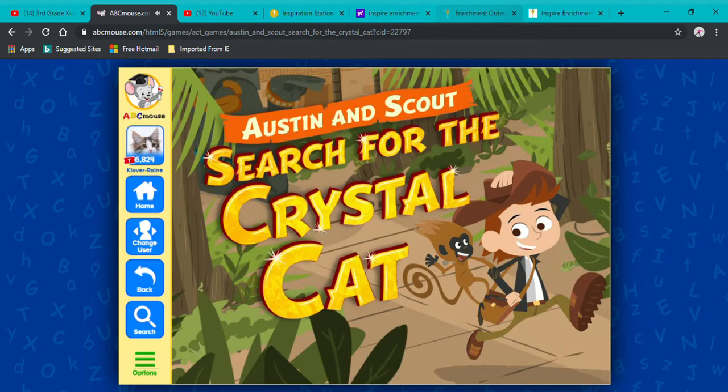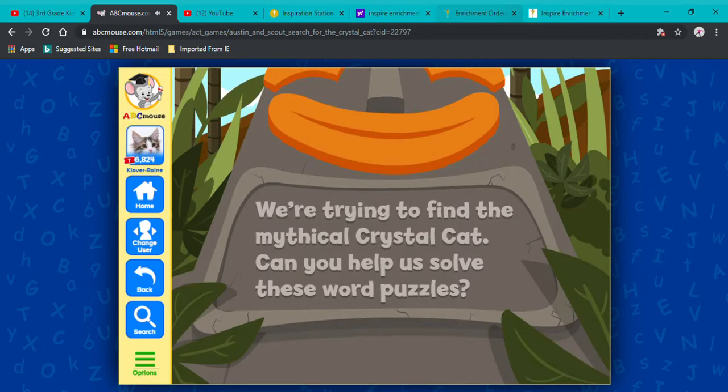Austen and Scout: Search for the Crystal Cat. We're trying to find the mythical Crystal Cat. Can you help us solve these word puzzles? Play!